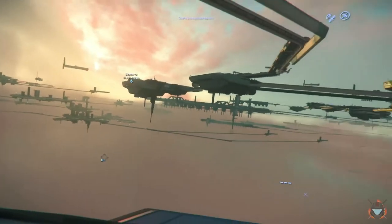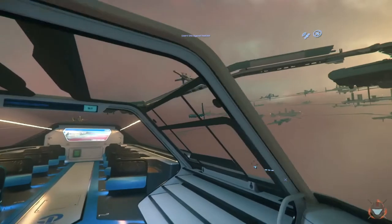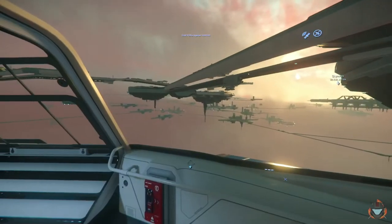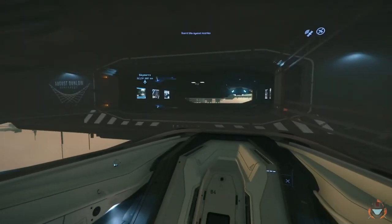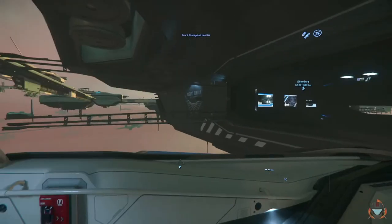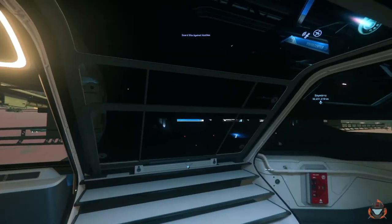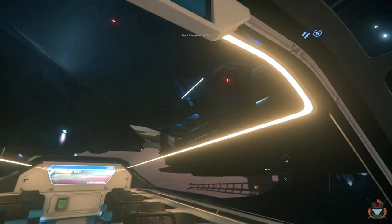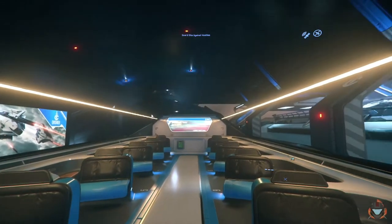Give you guys a nice scenic look at Orison and all of its chaotic floating nature. It's really cool — for a floating city, Orison is insane. It is massive. But we're here at the spaceport. You can actually see it flash by on the screen for a second — that's where we're gonna be going, to that tram right there.